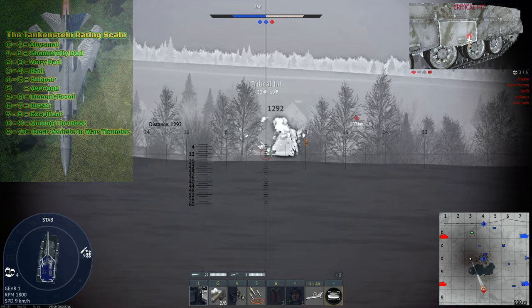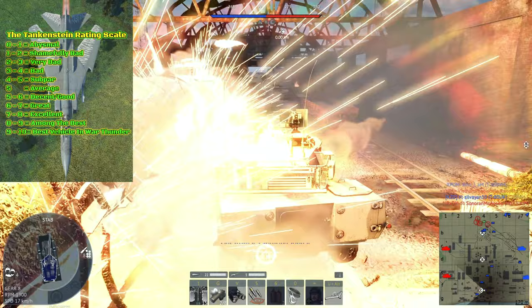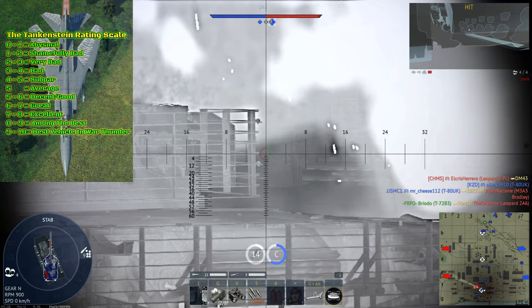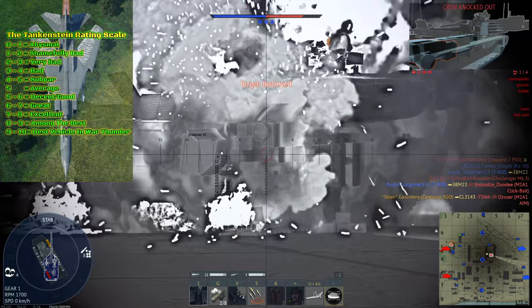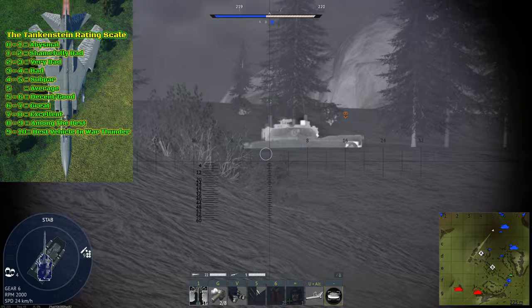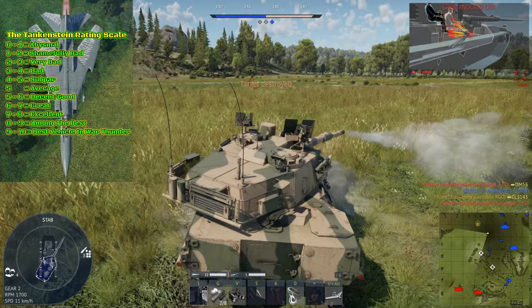For its armament I give it an 8.5 out of 10. Between its excellent cannon size, armor pen, and fantastic reload rate, along with the roles this vehicle exploits, the armament on the Centauro RGO is fantastic and among the best in War Thunder — premium or otherwise. Between its two LMGs, single .50 cal HMG, Gen 2 thermals, very good optics, excellent reload rate, and fantastic armor pen and damage, the RGO can attack anyone without fear. I'd possibly give it an even higher score if it broke the 600mm barrier, but it likely doesn't even matter given its role as a flanker.